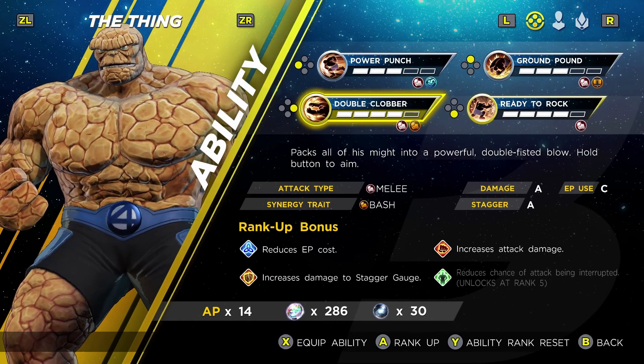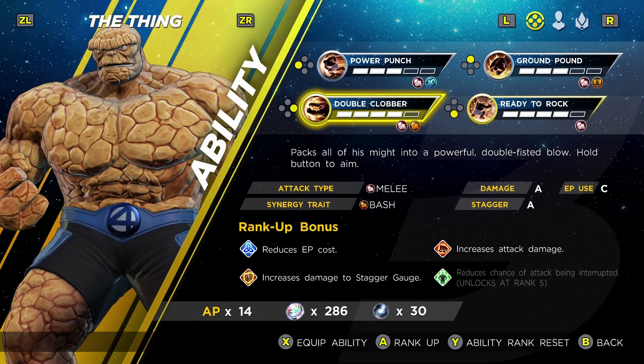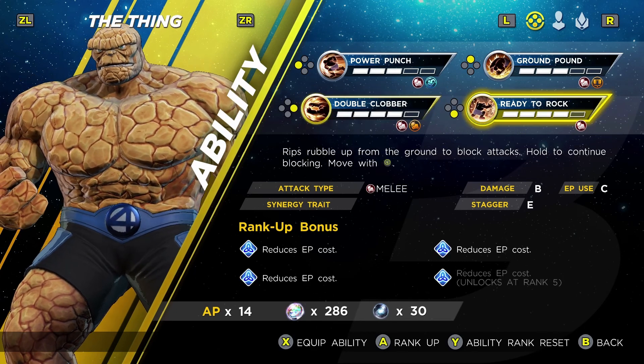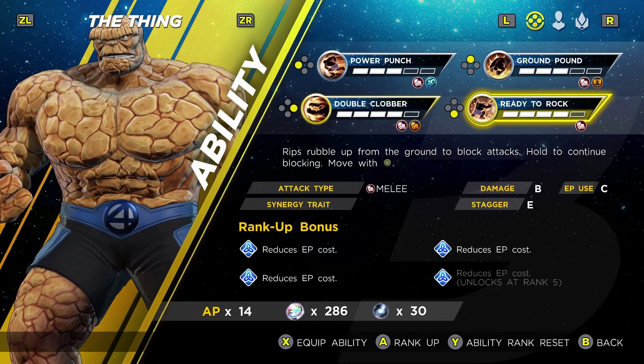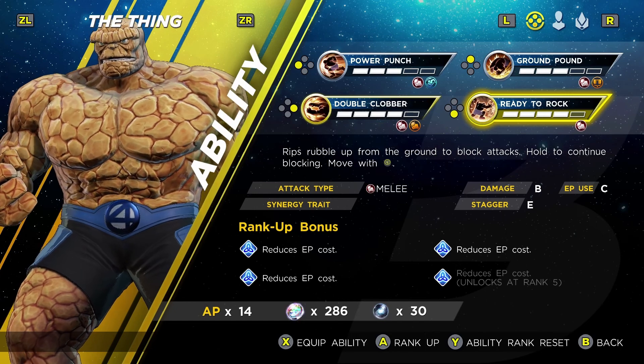His third attack is the Double Clobber, where he packs all of his might into a powerful double-fisted blow, and as you hold the button you can aim the area where you release its influence. His fourth and perhaps my favorite attack in how it works is Ready to Rock, where he rips up rubble from the ground and uses it to block attacks. When you're ready to release it, you release the button and throw the rock off to one side — so it's a damage-shielding attack and a lot of fun to use.